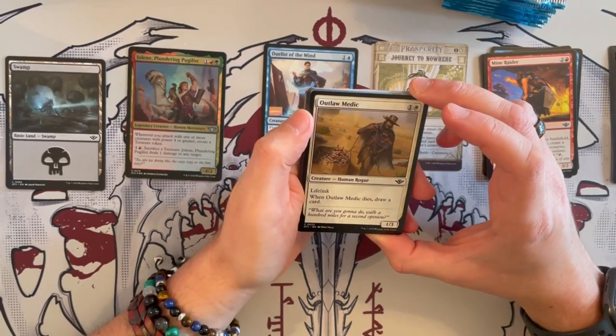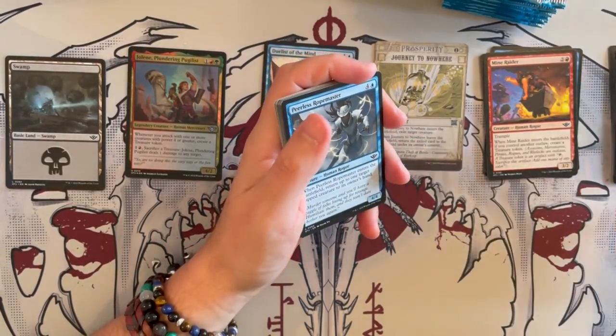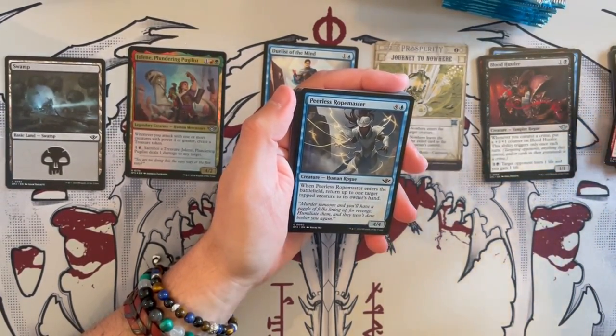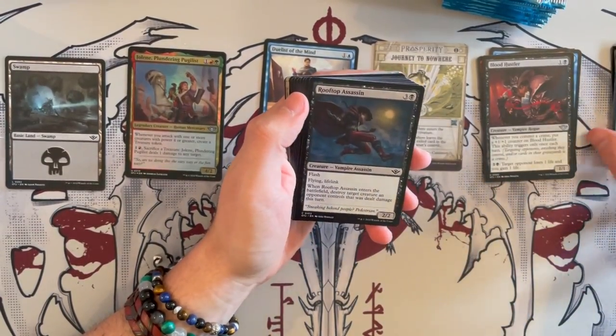Outlaw Medic is a 1/3 Human Rogue with lifelink — whenever it dies, draw a card. Could be good for those early games for sure. Then we have Peerless Rope Masters — a 4/4 that costs 5. When it enters the battlefield, return up to 1 target tapped creature to its owner's hand. A very situational card, not that great.